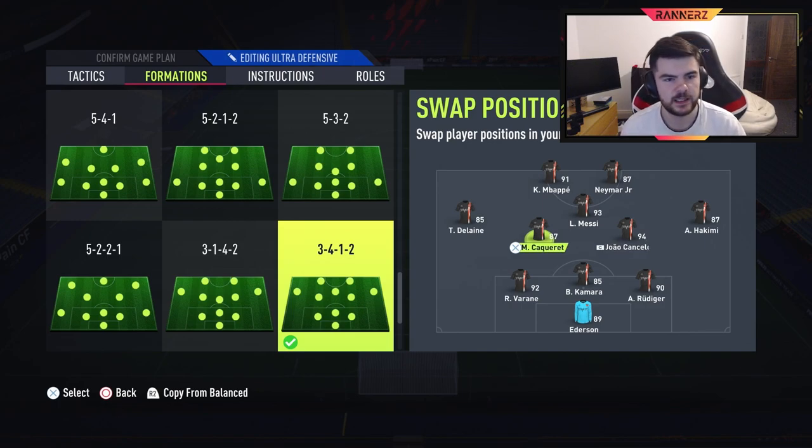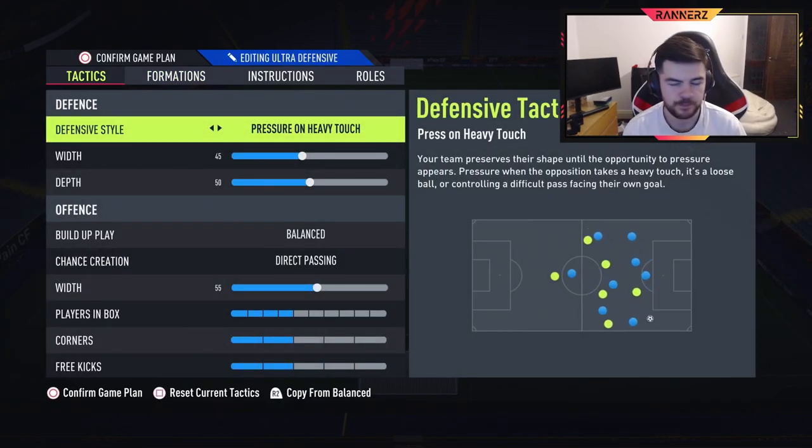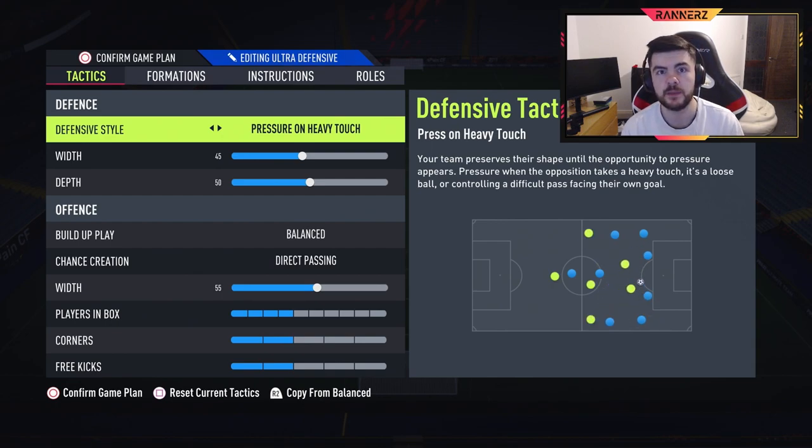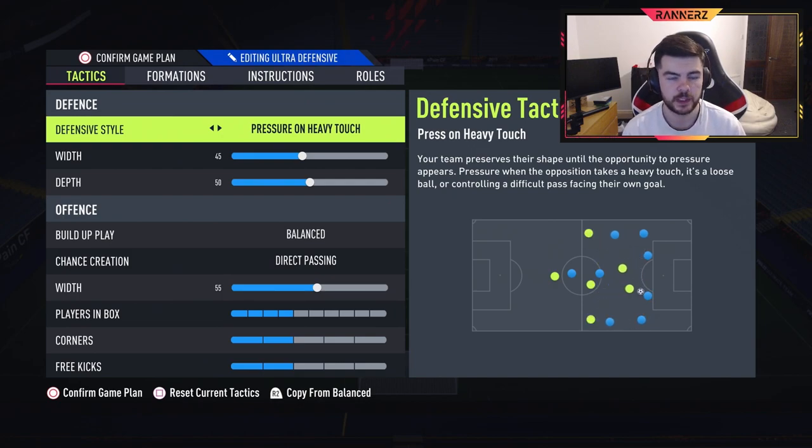So let's get started on the tactics. You'll see there's pressure on heavy touch. Obviously if there's a heavy touch your team is going to swarm and press them instantly. If you're not used to playing pressure on heavy touch, you're going to need to get used to that. Because if you're not switched on and your team presses but you just kind of stand there, all of a sudden your team is pushed up but you've sat back and the opponent can just play it past you. You have to be switched on for that.